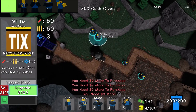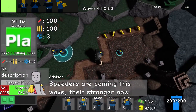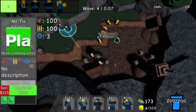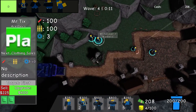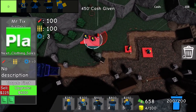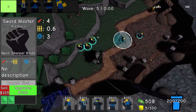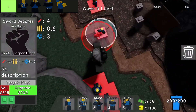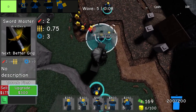In Doomspire Defense, the towers ranked in the D tier are the weakest options available, offering minimal utility and effectiveness. These towers should be avoided whenever possible, as they do not contribute significantly to your defense strategy. Only consider using them if you have no other options available, as they are unlikely to provide the support needed to fend off enemies effectively. Choosing better ranked towers will vastly improve your chances of success.